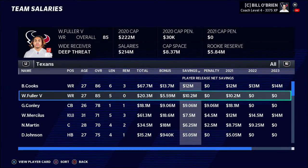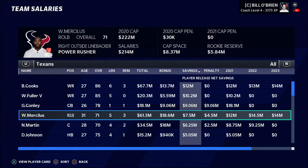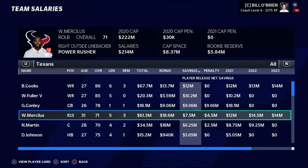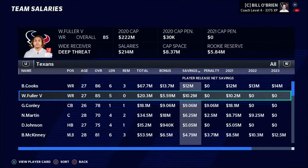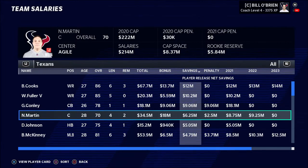I'm going to bypass Cooks and bypass Fuller because they add quite a bit of value to the team. Then I make a judgment call — Gary Young Conley is a 78 overall, maybe he adds a bit of value, let's move on from him. Then we take a look at a 71 overall that is going to net me $7.5 million in cap space. I'm going to go ahead and cut Whitney Merciless. That is the type of strategy you want to have — balance how much this player actually contributes to the team and how much they're actually costing you.